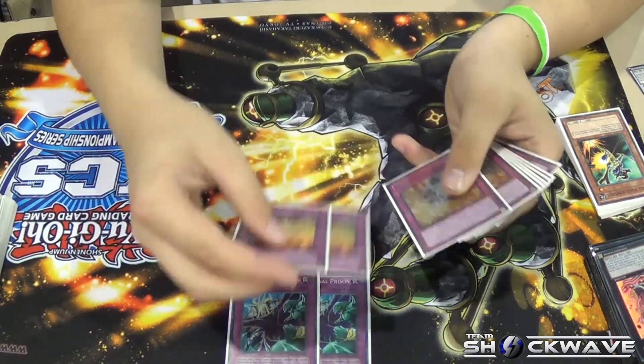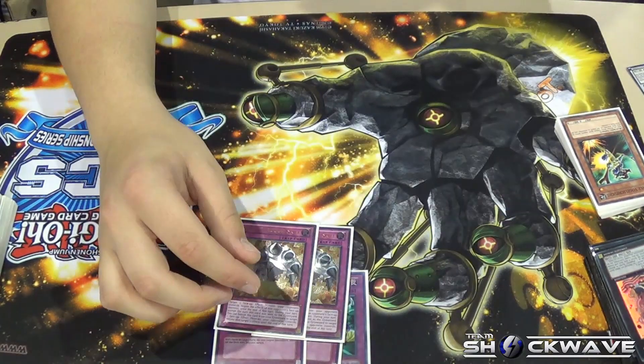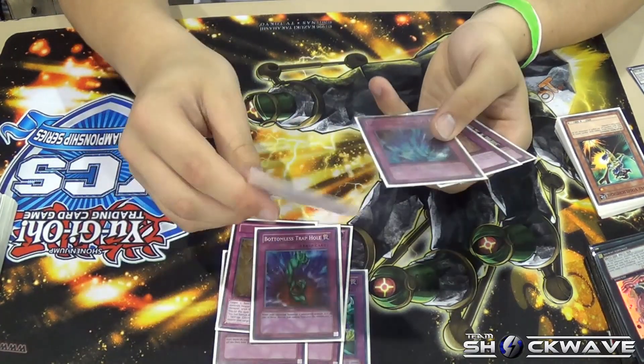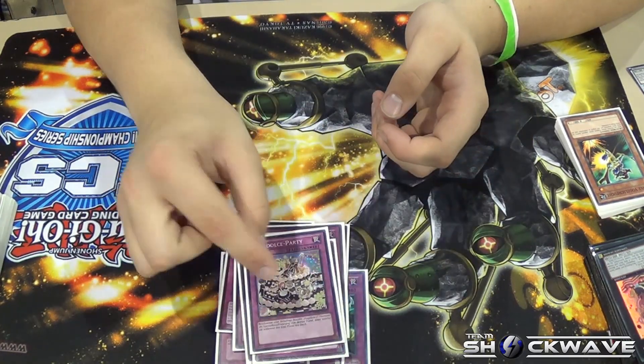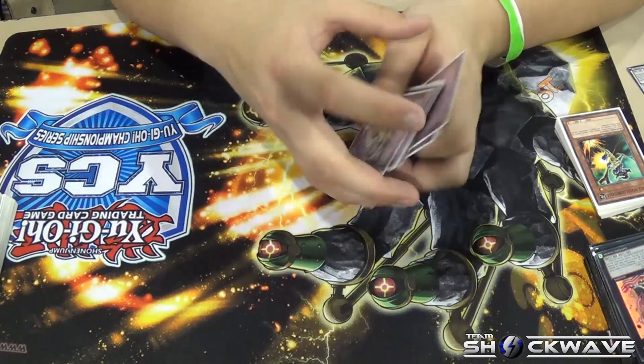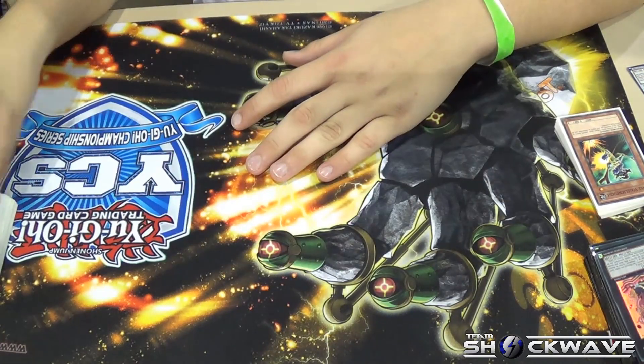Traps: 2 D Prism, 2 Wing Blast, 2 Breakthrough, Bottomless, Compulse, Torrential, Warning, and Palooza. Palooza was probably the best trap in my deck because it won me so many games.